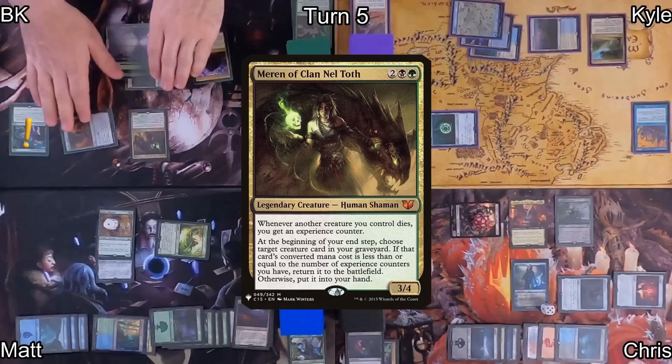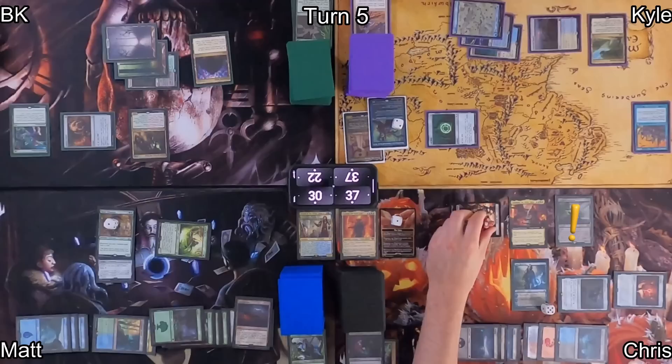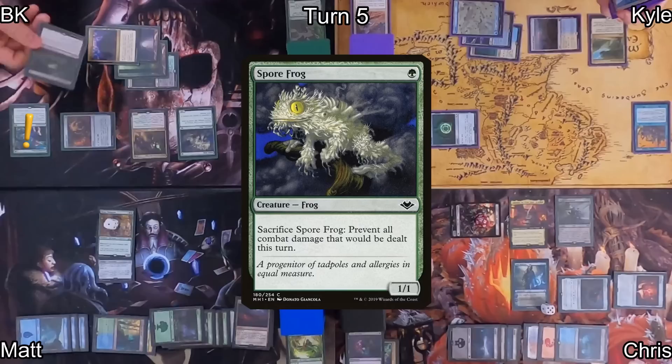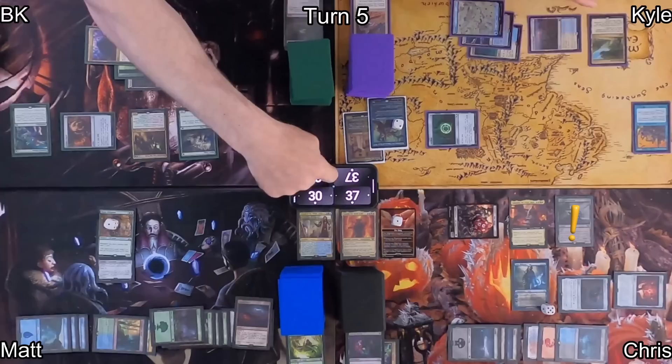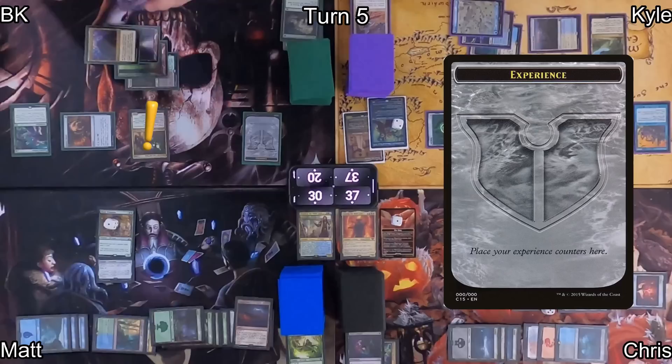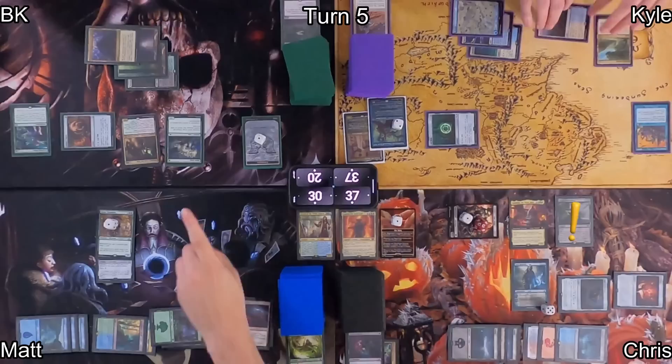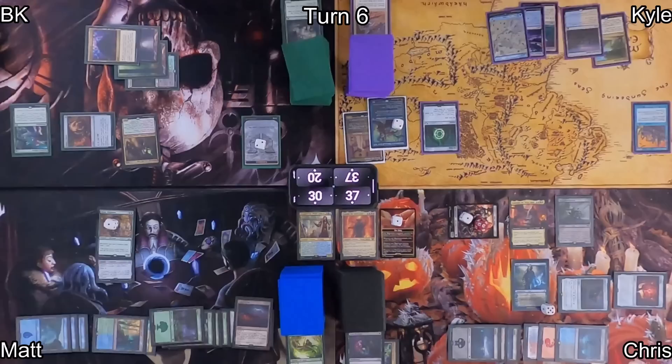I play a Swamp and finally cast my commander, Maron of Clan Neltoth. This draws me a card thanks to Guardian Project, triggering Chris's Bowmasters, who throws damage at Matt's Elvish Mystic. I cast Reanimate, find a Spore Frog in my bin, and bring it back at the cost of one life. It draws me a card, triggering Orcish Bowmasters — Chris pings me one to the face. I activate Spore Frog, killing it, triggering Maron for an experience counter. On my end step I get Spore Frog back, triggering Guardian Project again, drawing a card, triggering Bowmasters again — Chris amasses and deals one damage to my Spore Frog, which I immediately sacrifice in response, gaining another experience counter.